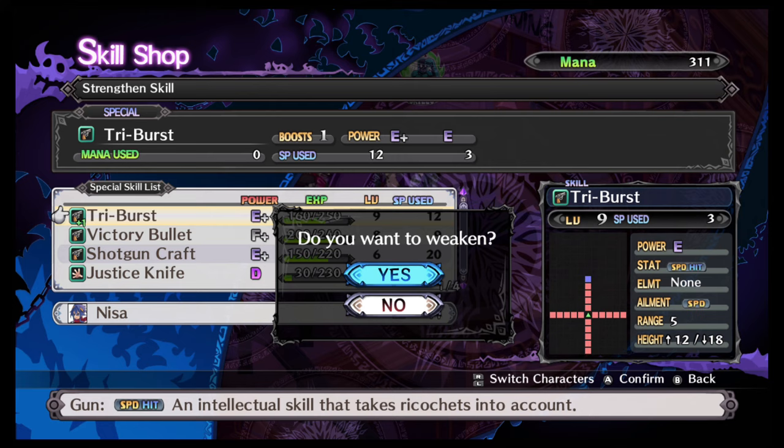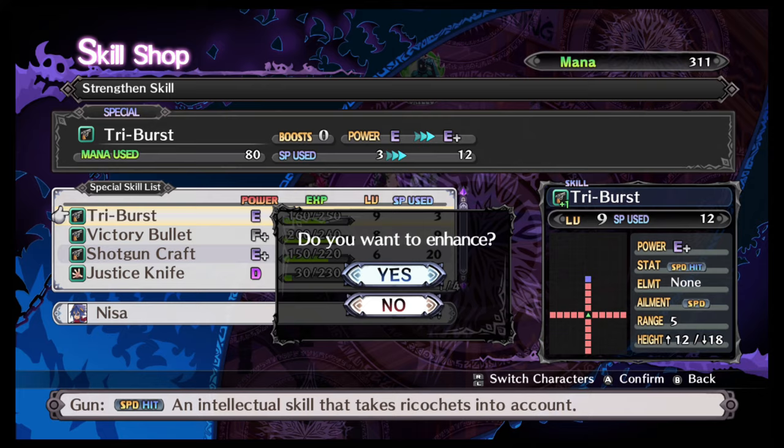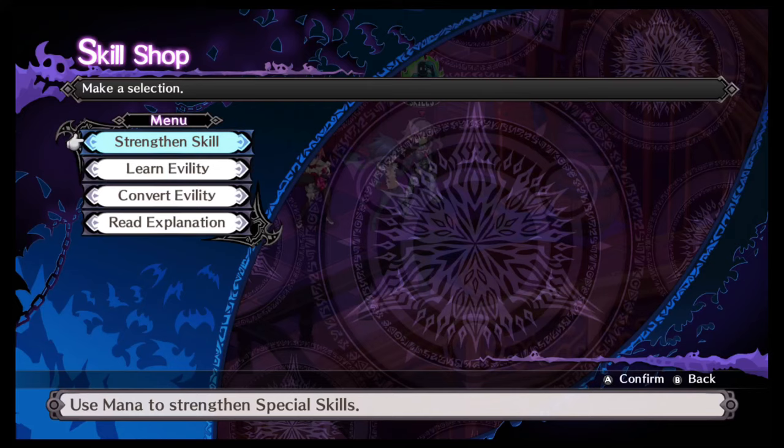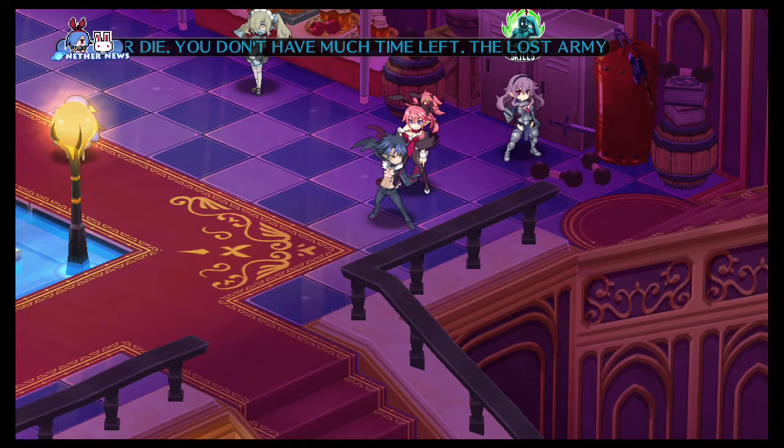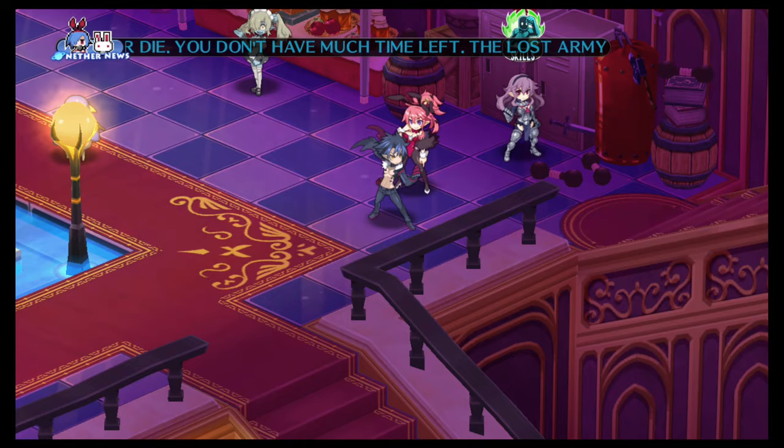If you want to undo an enhancement you can come over here and weaken it. This costs zero mana right now, but keep in mind you do NOT get back the mana you spent to enhance it. That's skills in a nutshell.